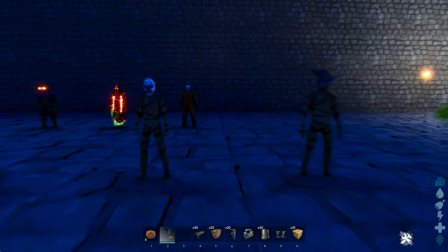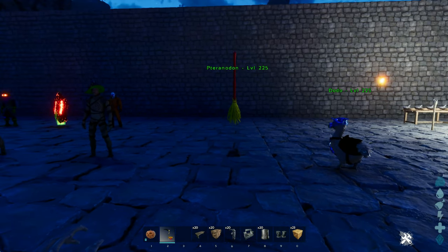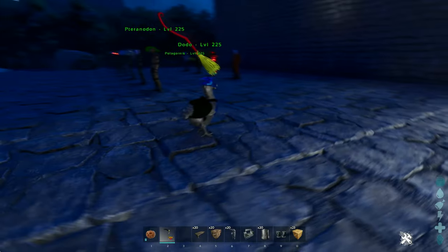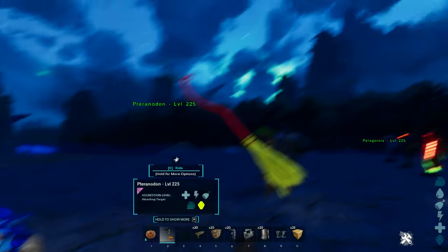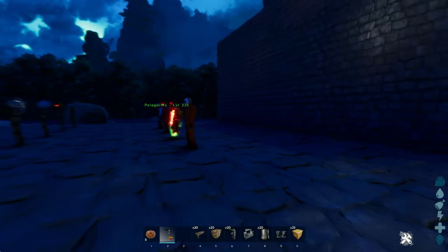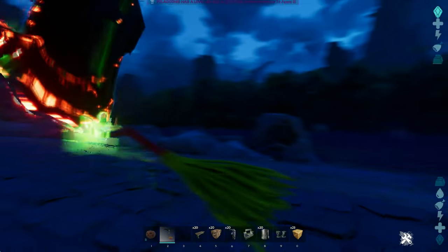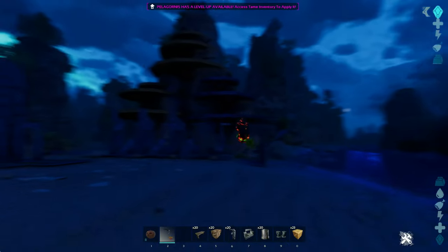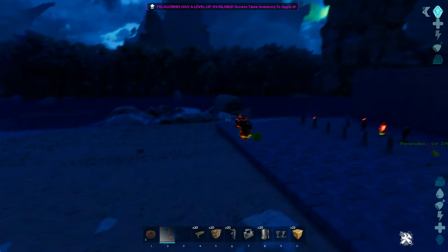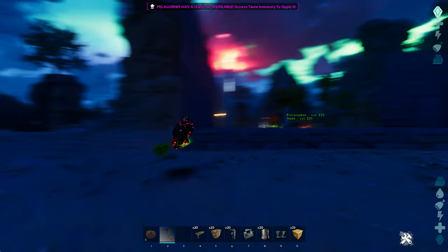On top of that, remember those three creature skins? This is the broomstick for the Pteradon, your Dodo's Battle Armor, and all the way over here the Pelagornis skin as well — just so you have an idea of what it looks like when we're flying. I'm a Warlock flying on a broom! I think these skins came out at just the right time for Halloween, if you want to spruce up your personal appearance or have a little fun with your tames.